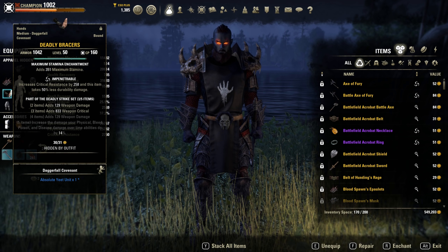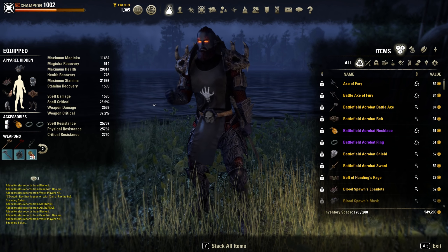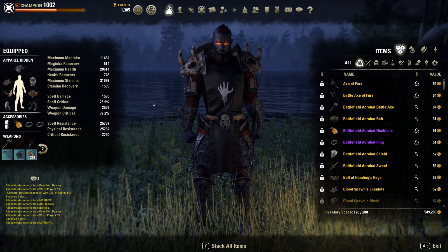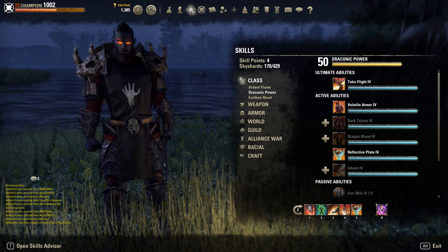And then 4 STAM on the small. This gets us up to 25k health in Cyrodiil, which I believe is the bare minimum that you want to be having with how high damage is at this point.